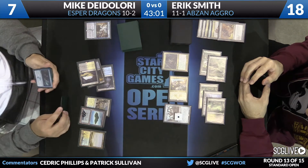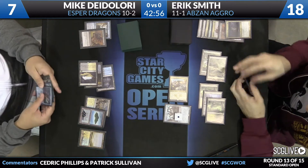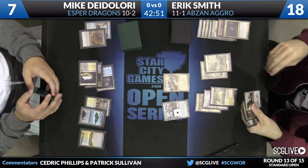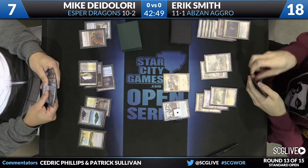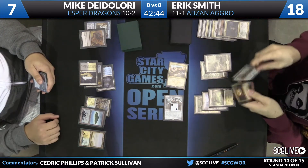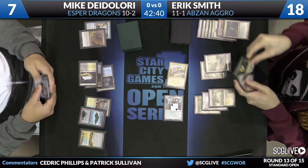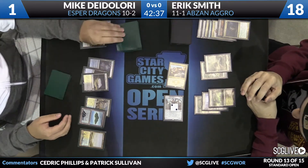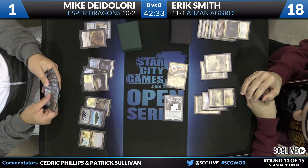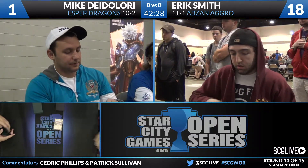That play from Smith last turn was very, very good. He took advantage of his resources in such a way that even in the worst case of a sweeper, he'd still have some gas left. He's clearly good against no sweeper as well, still having multiple threats attacking for close to lethal. There's an attack for six. DeLaurie falls down to one. DeLaurie will take a draw, picks up Dragonlord Silumgar, but won't be able to use that one. Eric Smith wins game number one over Mike DeLaurie.